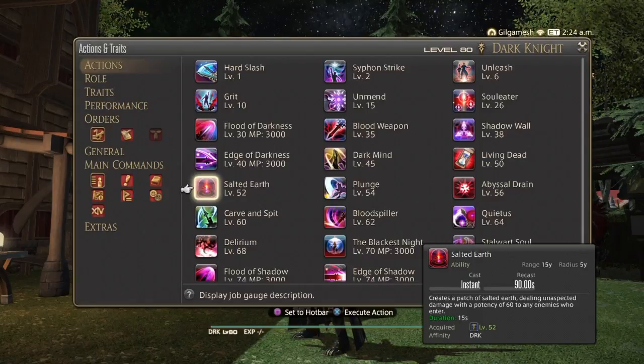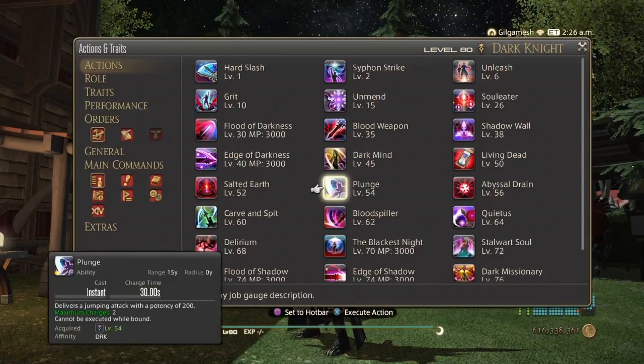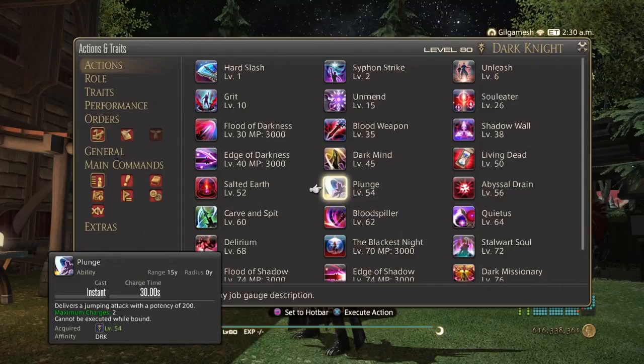Salted Earth is your AoE DoT — it creates a patch of salted earth dealing damage with a potency of 60 to any enemy who enters for 15 seconds, with a recast timer of 90 seconds. Plunge is your gap closer, the only one that does not use the gauge. Paladins and Warriors need their gauge for their gap closers, and you have 2 charges but the recast timer is 30 seconds.